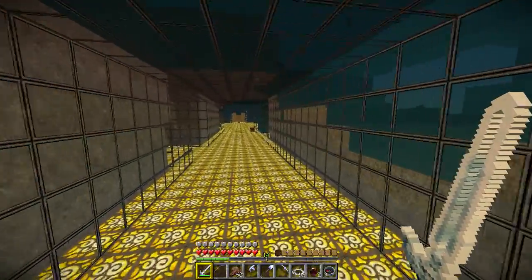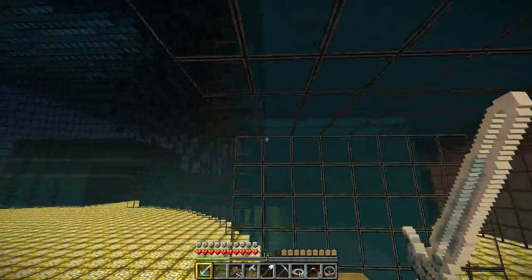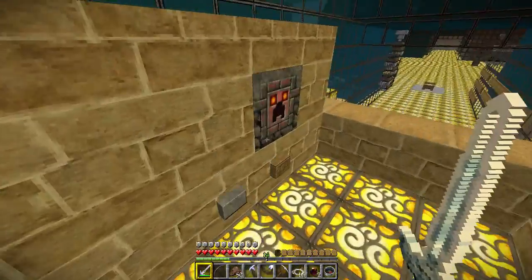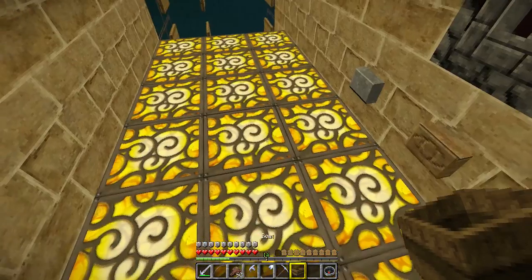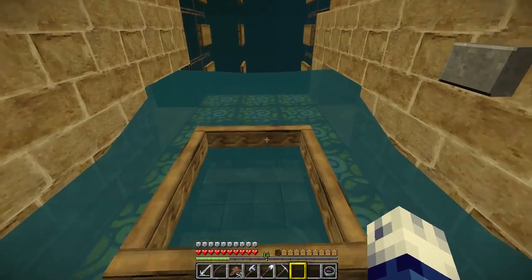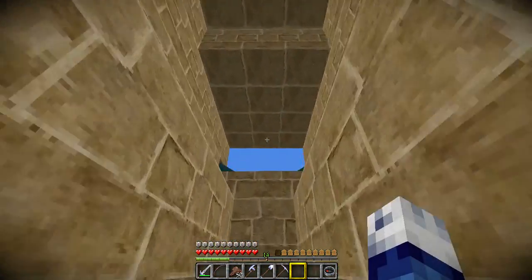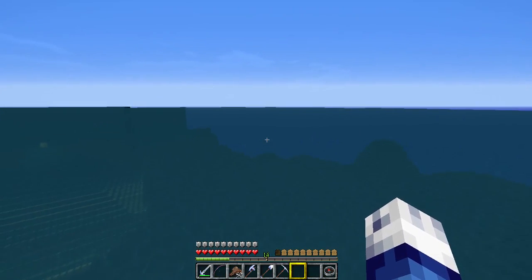Some more stuff spawns in there. And of course, to get out of here, you've got your nether portal, because who'd want to swim forever and ever. Also over here — I don't know if anyone noticed, I kind of skipped over it — you've got another way out. You hit that, you get your boat. Place down your boat, hit the button, you jump in your boat and you go out. But we'll go up to the surface. That's the way to get out if you don't have fly and if you want to go somewhere over here.